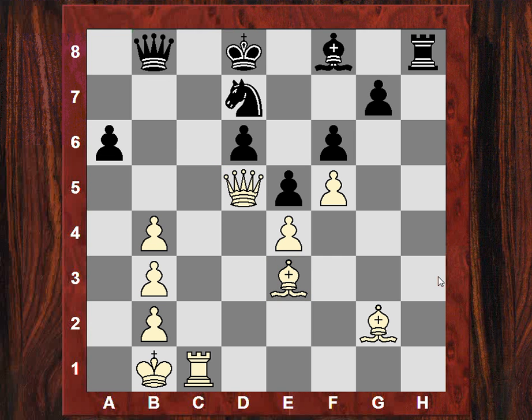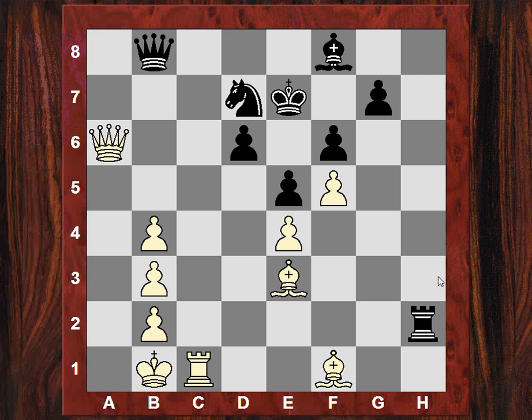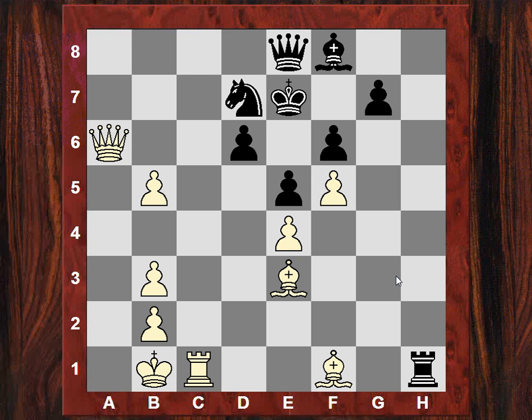The queen goes to b8, also looking at a5 — Qa5 check. Takes that pawn; after Rh2, Bf1 and it looks as though this pawn could be a runner. For some reason black didn't even want to take that pawn. Black plays Rh1; after b5, Qe8, it was won by adjudication. Black thought it was nearly seven pawns down — minus 6.56 — and white agreed.